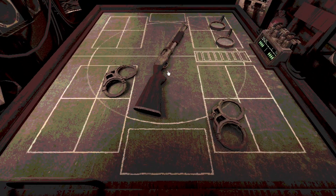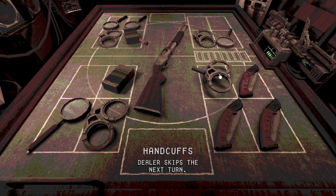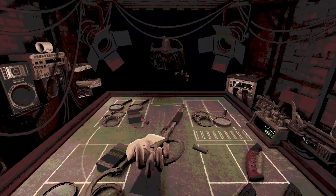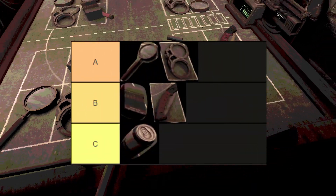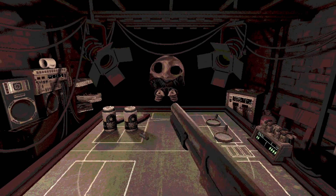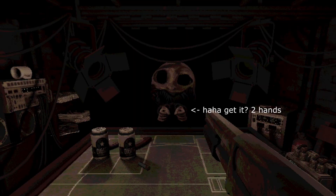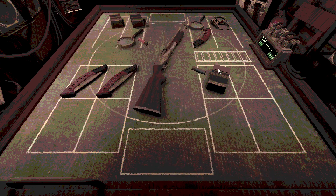The second most complex item is the handcuffs — these allow an extra turn. The handcuffs easily combine with every item and are extremely versatile, for as versatile as the Russian roulette game can get. Along with maybe the magnifying glass, I'd say this is the most OP item in the game. The handcuffs can single-handedly finish an entire round, either by you winning or skipping the dealer's turn entirely.